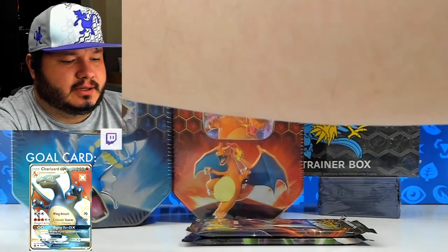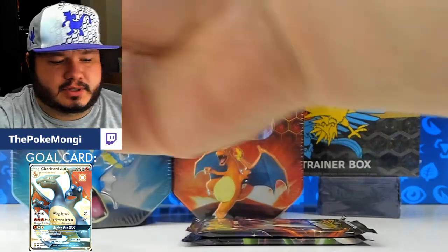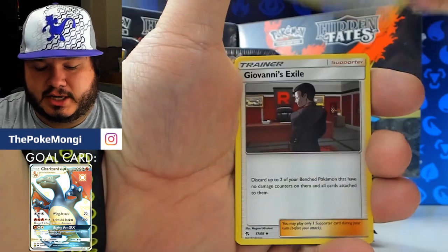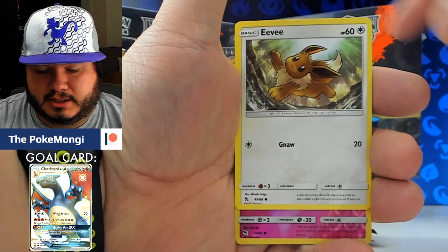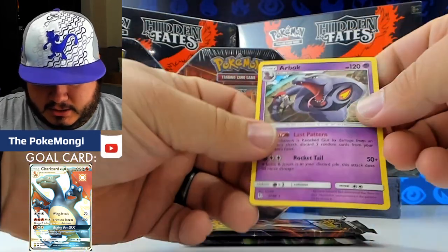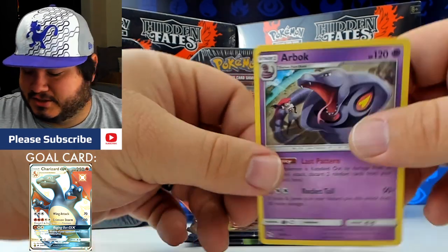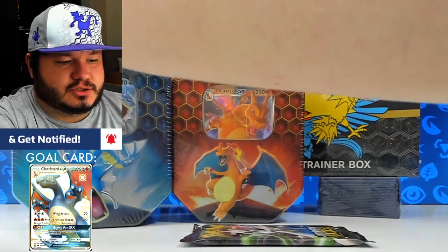Moving on to the Mew pack. Hopefully it can be lucky for us, being the mythical that it is. We've got Energy, Charmeleon, Chansey, Giovanni's Exile, Ekans, Cubone, Magikarp, Geodude, Eevee, Clefairy reverse, and Arbok as the rare — not holographic. But look at this artwork — got Jesse in the background with Arbok. It's just sweet. I really love everything about this set, and I'm sure a lot of you guys do too.